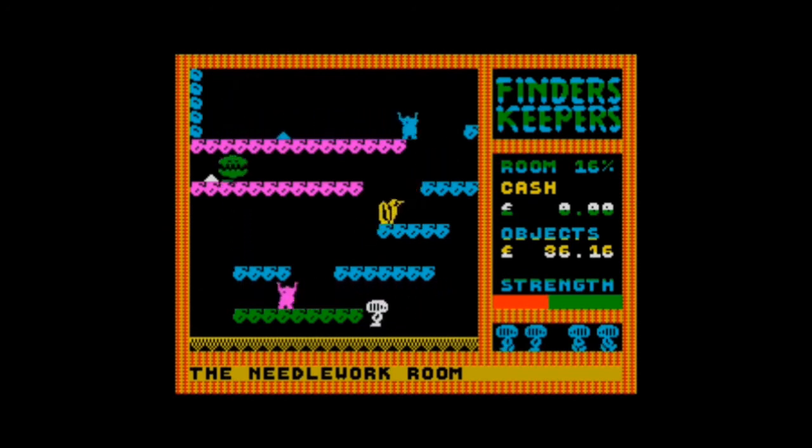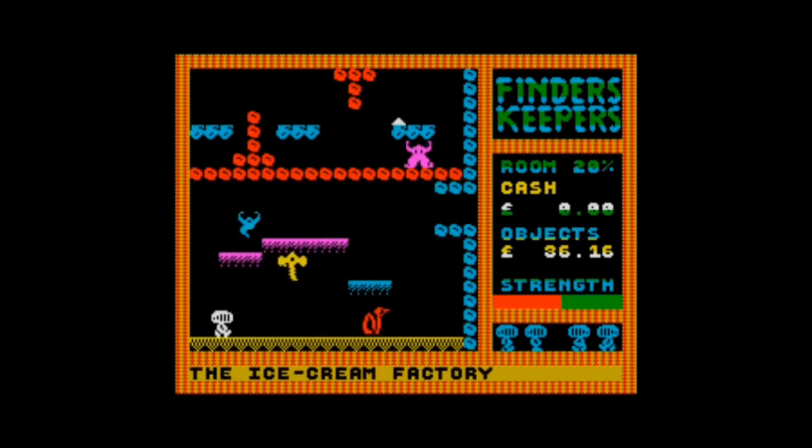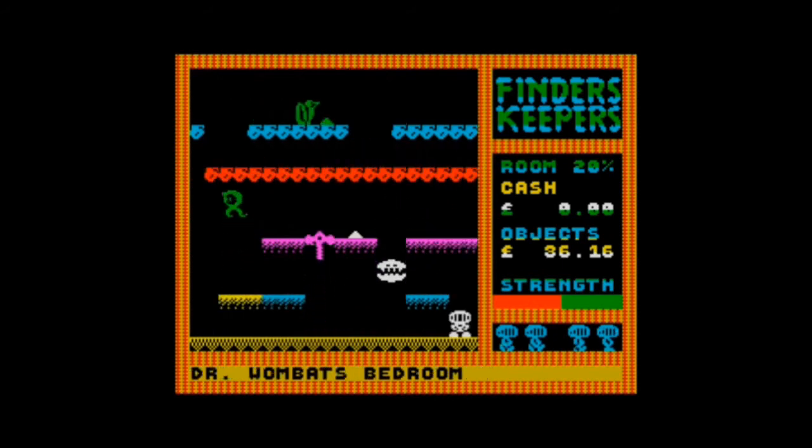What I like about it as well is it gives you the percentage explored — a few games did that: Sabre Wulf was one, Atic Atac was another. We've explored 16%, cash zero. We start off with a few objects worth 86 pounds by the look of things. We have four lives, and you can see my strength bar — red is bad, green is good. We're already halfway through this life.